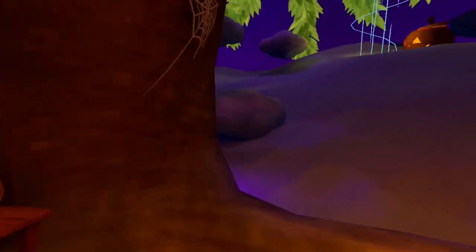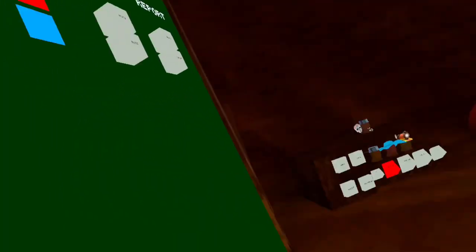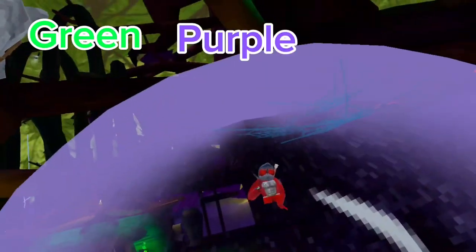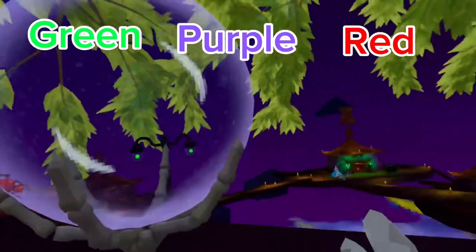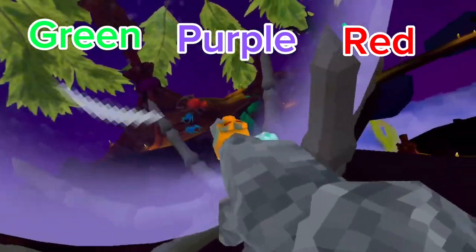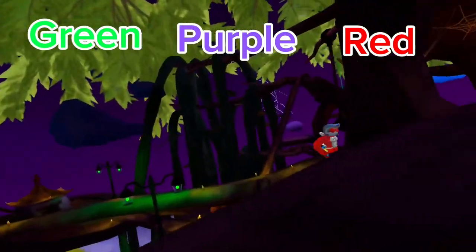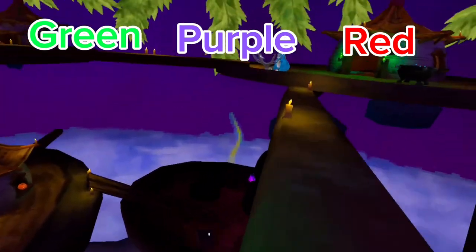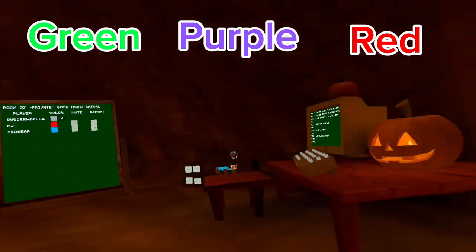We are in clouds. Coconut disconnected. The order for this one is green, purple, and then red. What's interesting is when me and Coconut first did it, the order was actually opposite of what you'd expect — we don't know why, but that's just how it is. The ghost isn't spawning, so we'll go to the next map. I'll put the colors on screen.